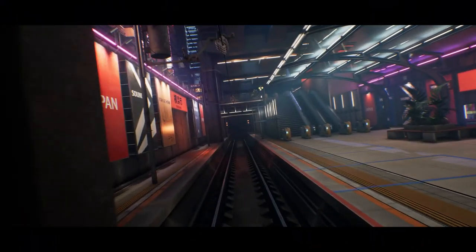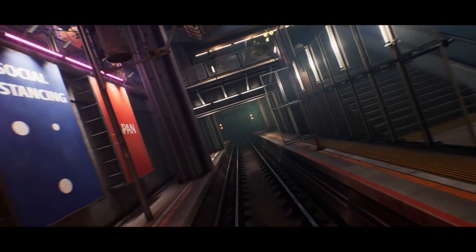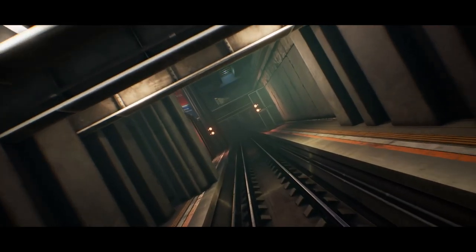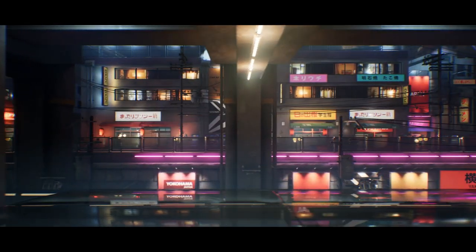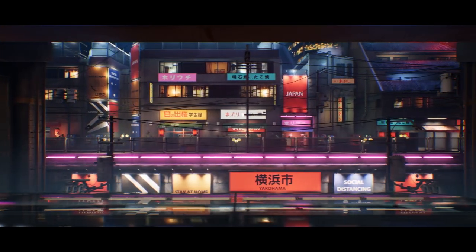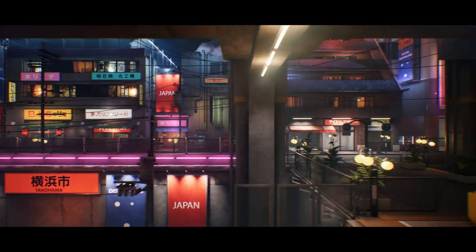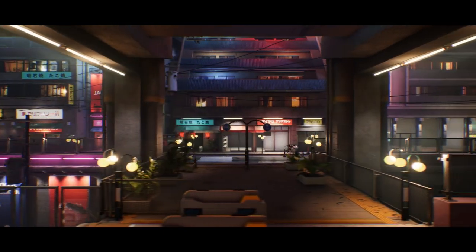Next is the City Environment Megapack Volume 2. This is a special offer where you get three packs for the price of two — or this month, for free. The packs contain a city environment with streets, buildings, roads, sidewalks, and much more. The three packs included are a Japanese city, favelas, and a Middle East environment.